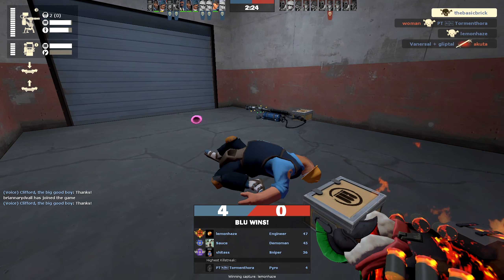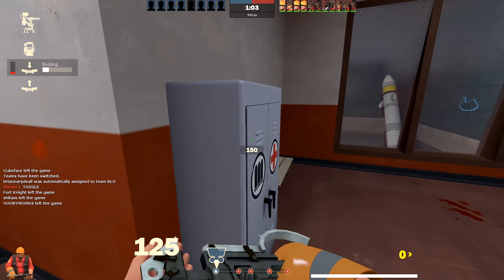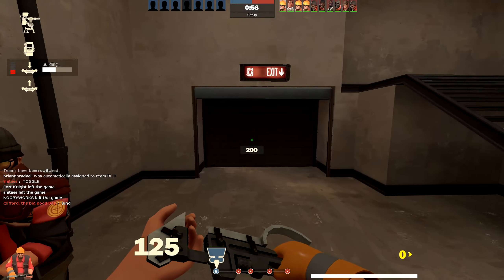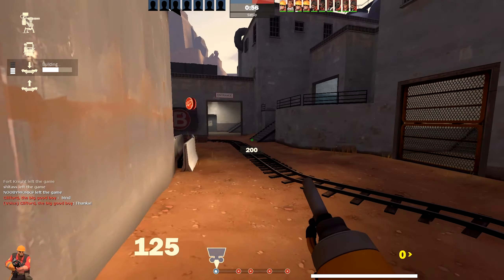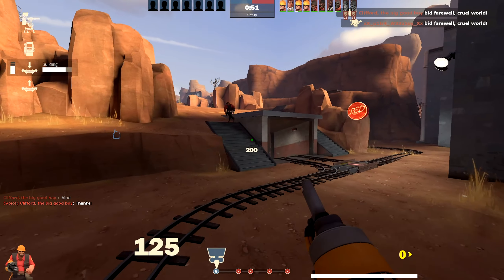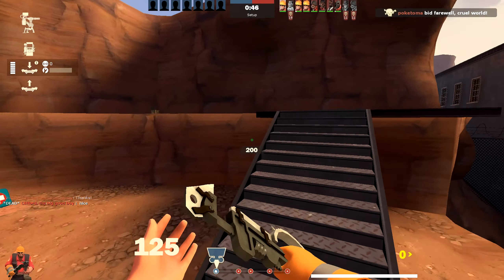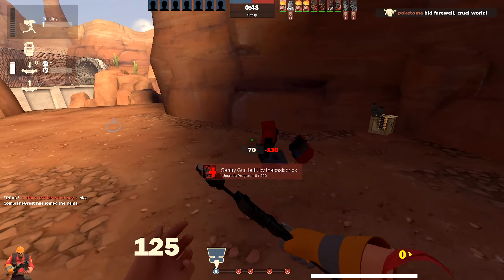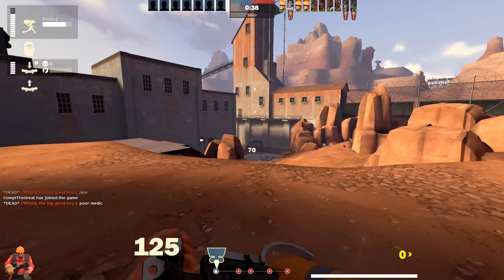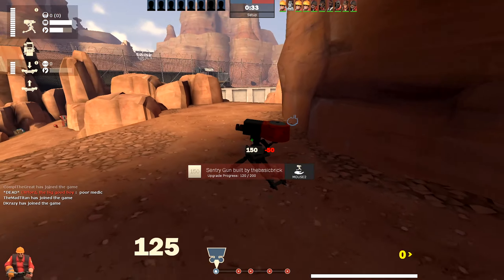Now playing on defense — let's get these teleporters up. More of a traditional Engineer playstyle here. However this loadout is still really weird. It's like a loadout you'd see a free-to-play Engineer using — they get some unlocks and think 'oh wow, new weapons must mean they're good.' This feels like it was randomly generated by an AI — none of these weapons synchronize with each other, they're just kind of there.